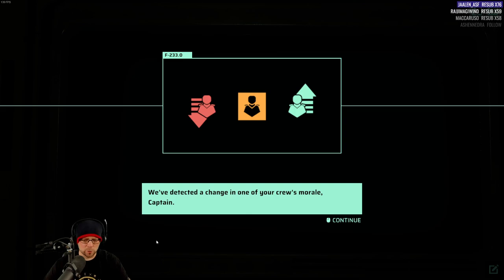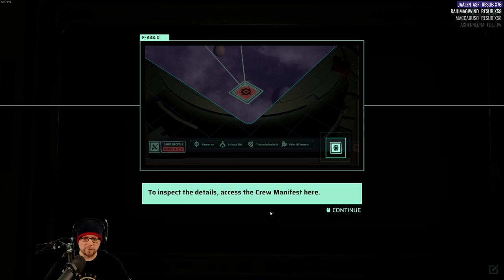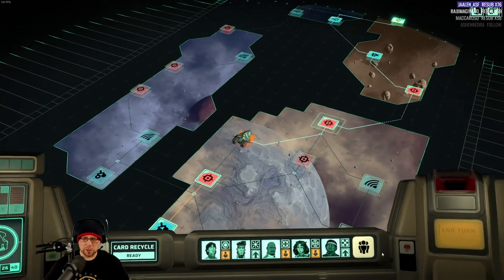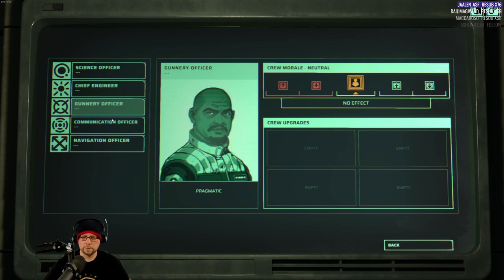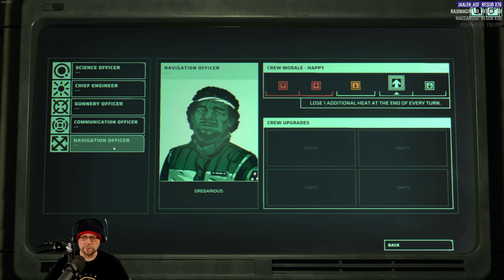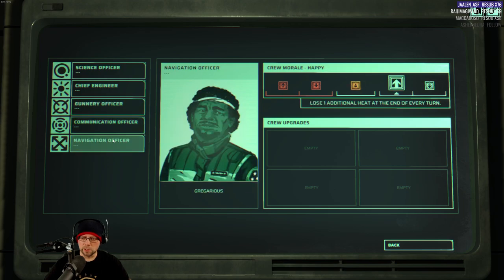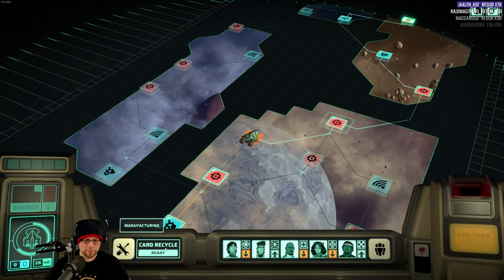We've detected a change in one of your crew's morale. I will airlock them so fast if they're going to be a problem. Who's gone grumpy? You're good — actually it was a positive. I had a couple of positive changes. Increase max shields by five — and one additional heat reduced at end of every turn. That's what I like to see, everybody coming together.